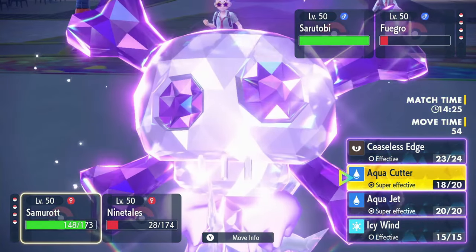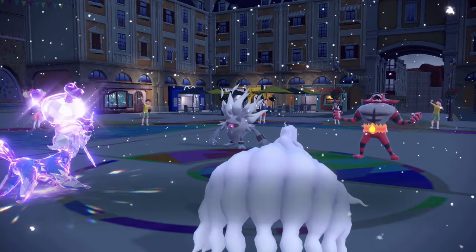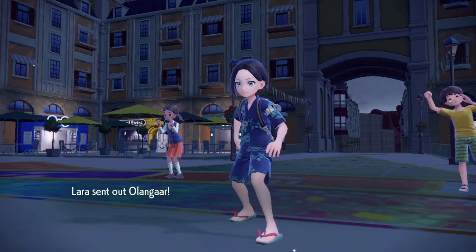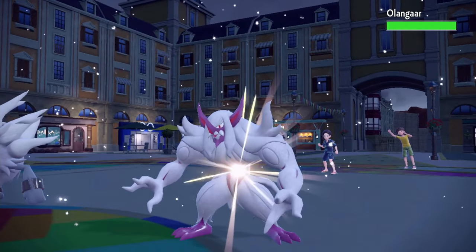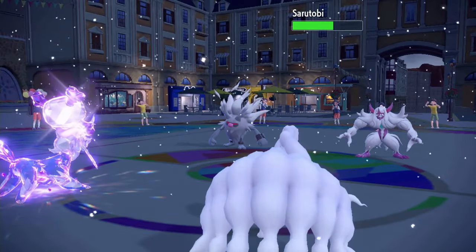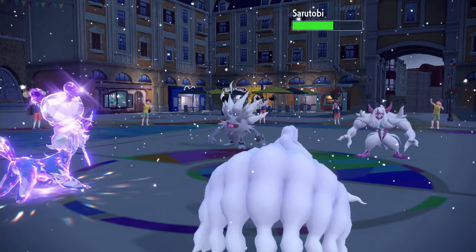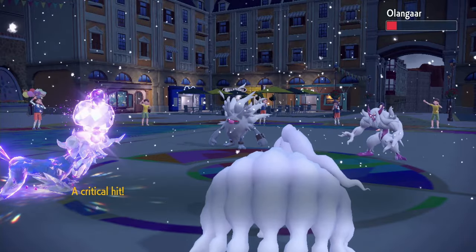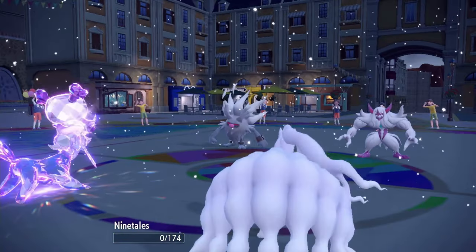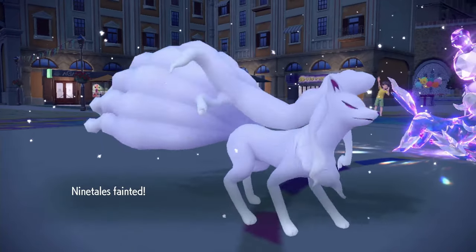Oh no, don't do that! Ninetales, you were not supposed to do that. Good crit though — thank you, Samurott. Oh no, Ninetales! Why did you give it the attack boost? Well, that's scary. But Samurott's faster, which is good. Maybe I could try to Aqua Jet — Reflect is gone, maybe I could Aqua Jet and get rid of their screens. I think that might work. And then I have the choice between Shadow Ball and Eruption.